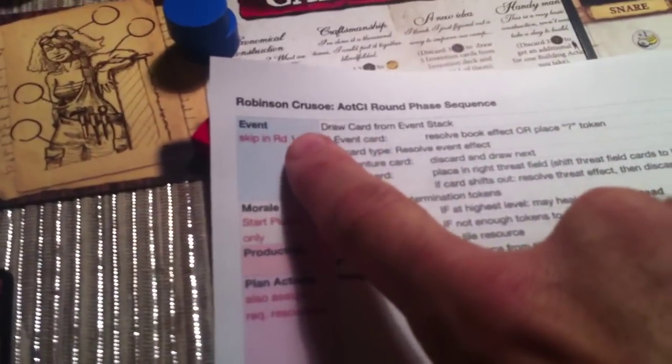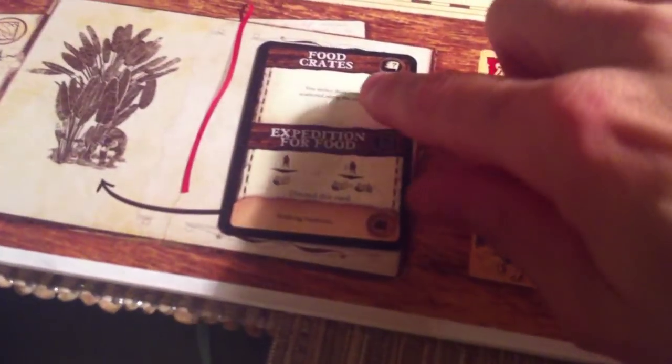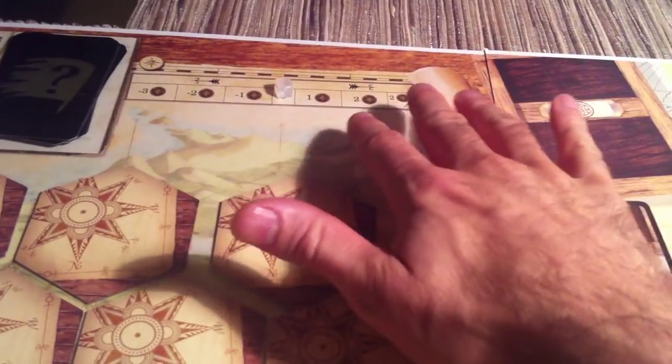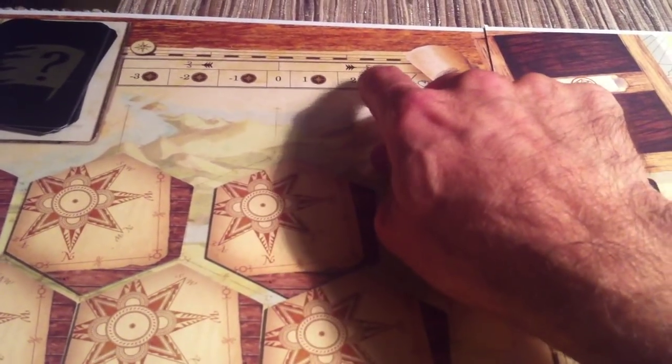The first thing we do on every turn is the event phase — which we skip in round one. In round one, this event is food crates, which automatically comes out guaranteed. So we skip drawing a new event and just have the food crates thing. Step two: the morale phase, where we get or discard determination tokens. At the beginning of the game we start at zero — neither demoralized nor happy. If we succeed in raising morale in later turns, we can earn determination tokens. If our morale goes down, we start losing determination tokens. At zero right now, we neither gain nor lose determination.